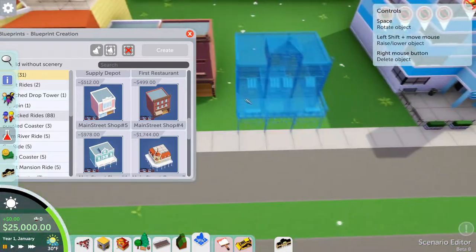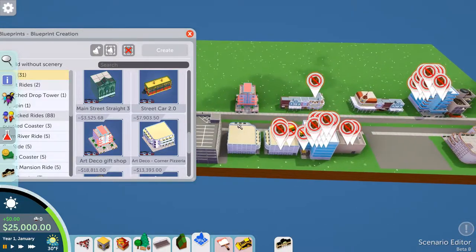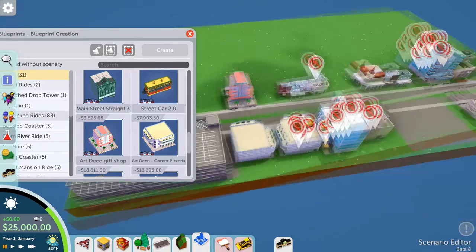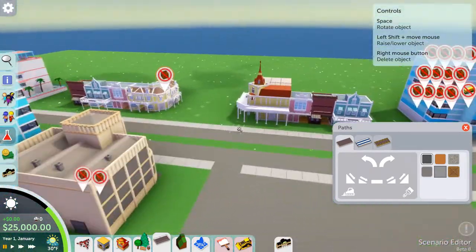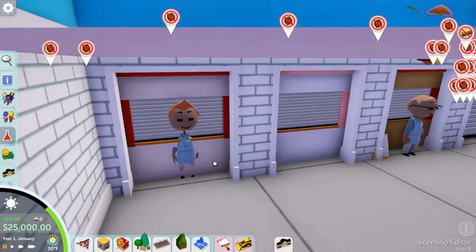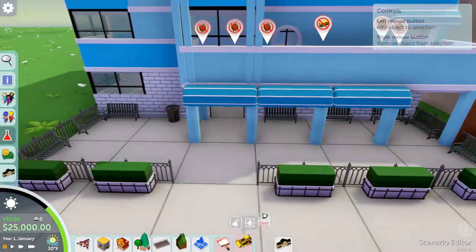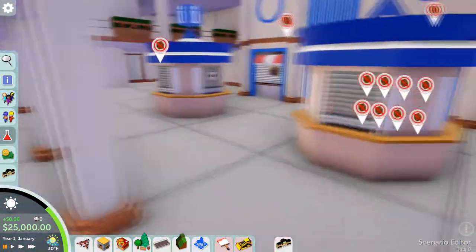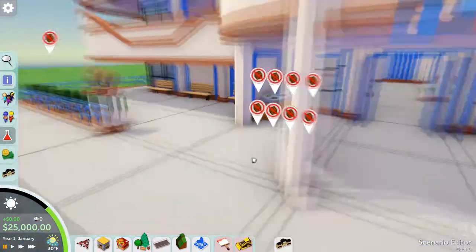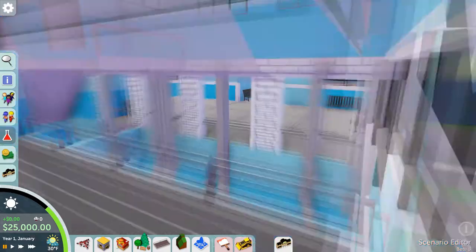The actual boardwalk park is going to be like the California boardwalks — when I think of boardwalks, I think of Santa Cruz. There's one in San Diego as well, but Santa Cruz is the big one I always think of, and that's the feeling I want to capture with this park. We're going to have a big wooden coaster that runs the length of the boardwalk, plus some flat rides. It's not going to be huge, but I'm going to try to be as detailed as possible. We'll probably do the entrance and maybe the coaster in the next episode.